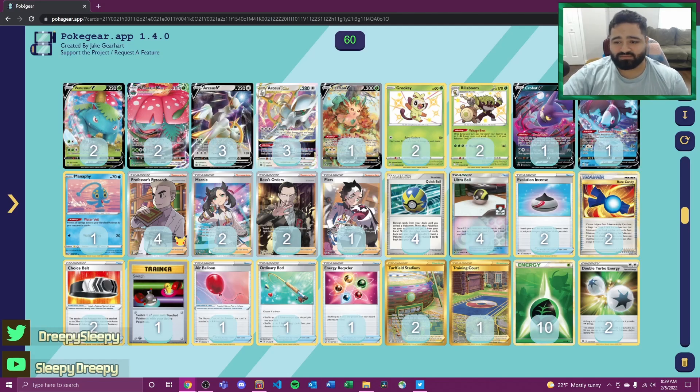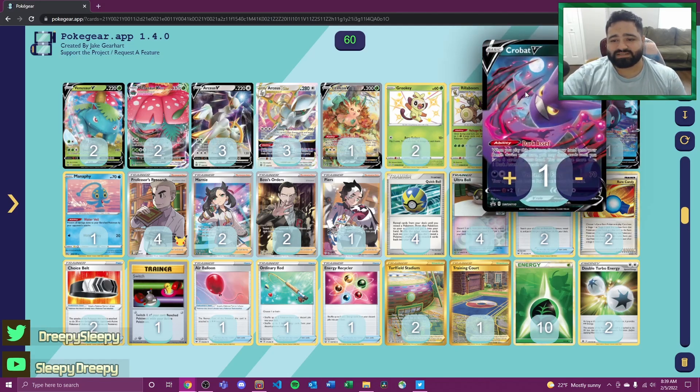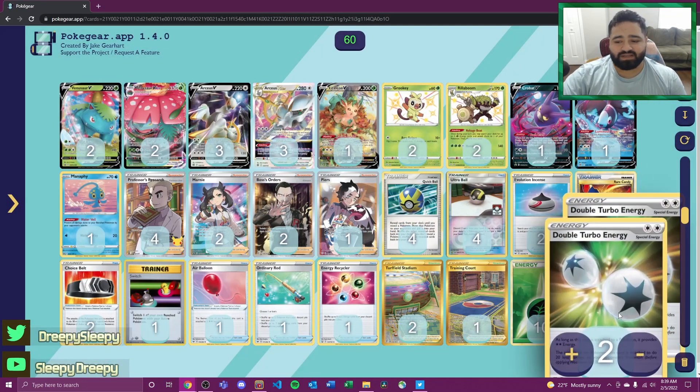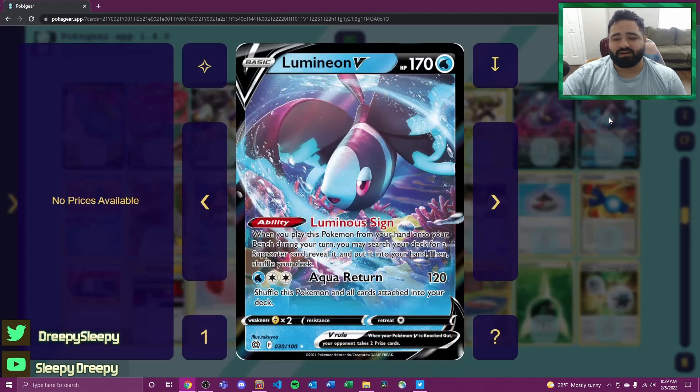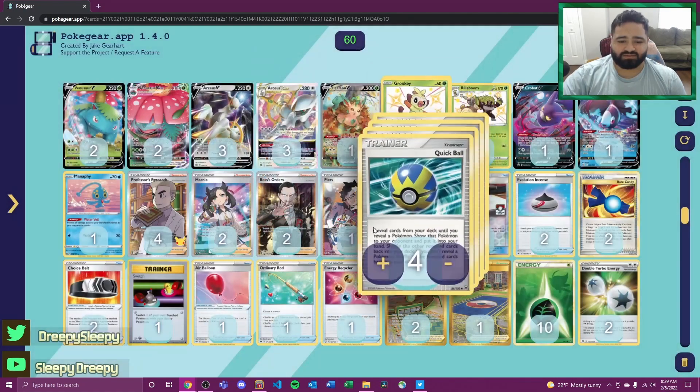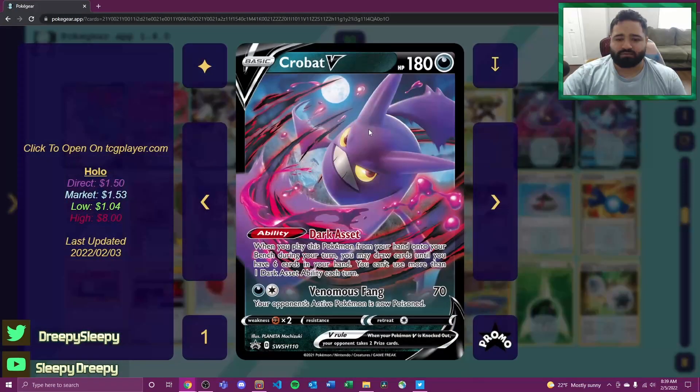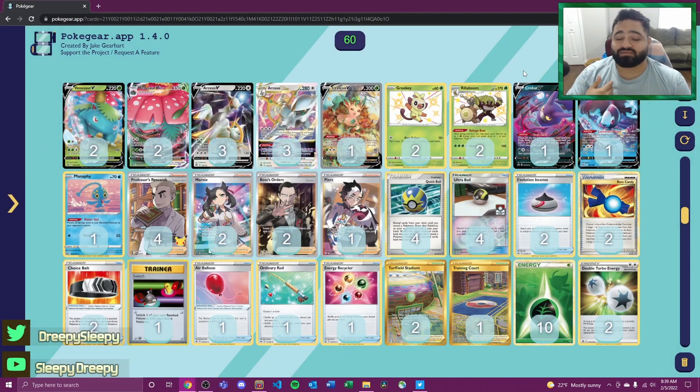For support Pokémon we're playing a Crobat V for draw and Lumineon V for its Luminous Sign ability to search for our supporters. This works well in combination — if we're having trouble finding our Double Turbo Energy, we can use Lumineon V to search for Peonia and then grab Double Turbo Energy, still getting Crobat for draw. We can also use Lumineon V to fetch Boss's Orders.